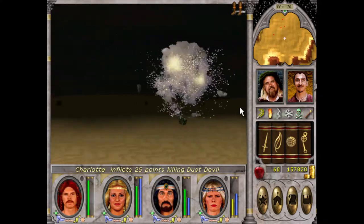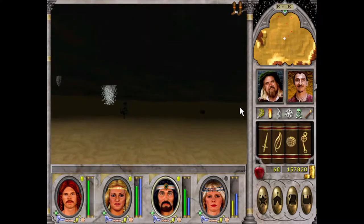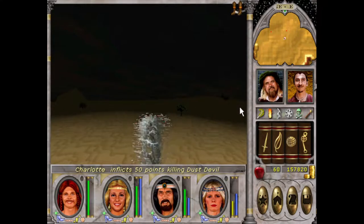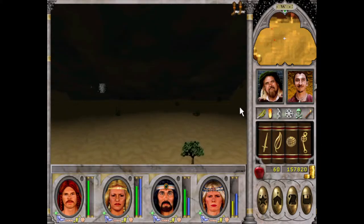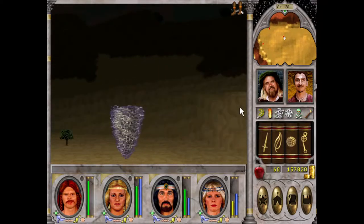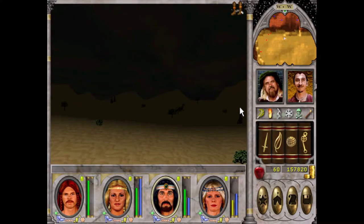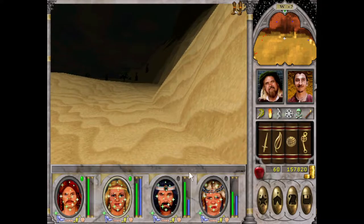My justification is the rewards - the treasure with the obelisks. I think it shall be worth it. Come back here, you bastard. I'm pretty sure it's in Dragon Sand. Of course there's drakes here.